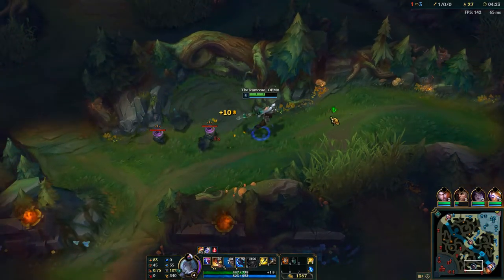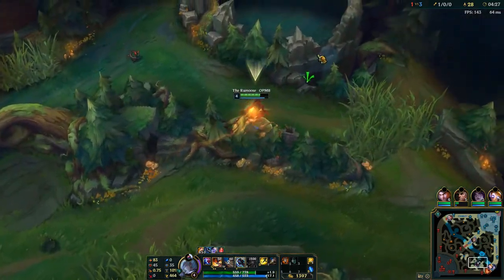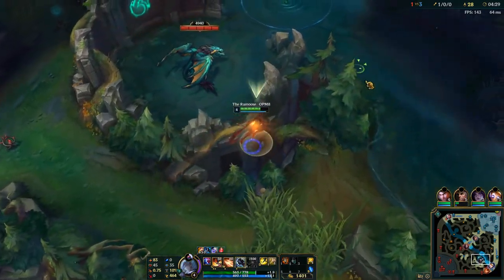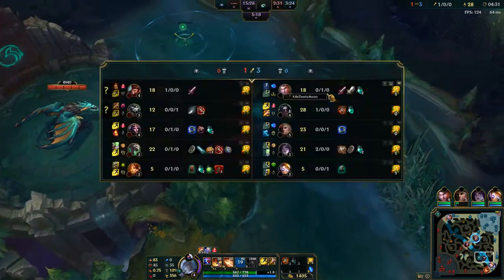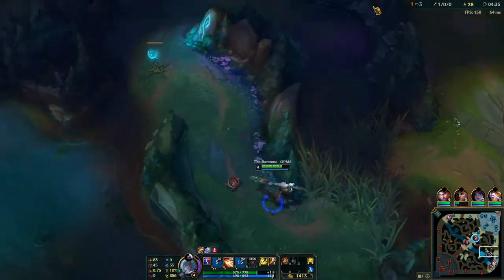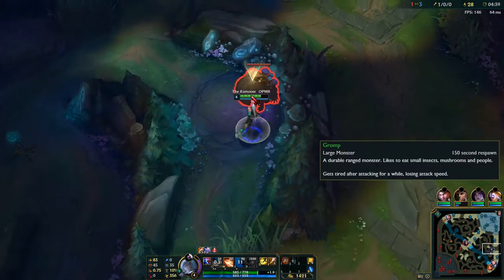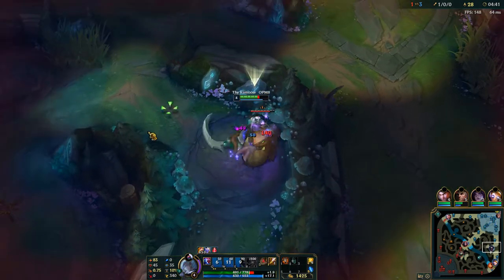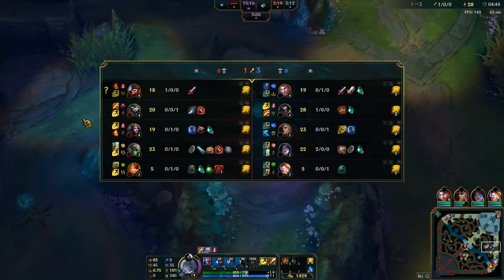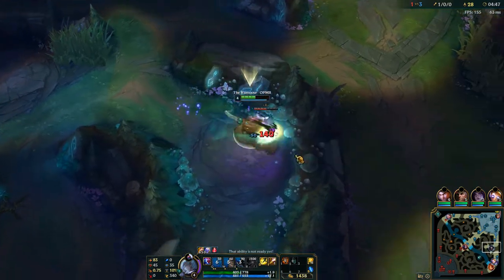In case you guys are wondering, I think I'm still Gold 2 in flex, but I'm currently D5, about 56 LP, in solo queue. At this point I'm probably just going to clear this camp and go back and buy items. I'm pretty much really set — I have a kill, really good farm, done some counter jungling.